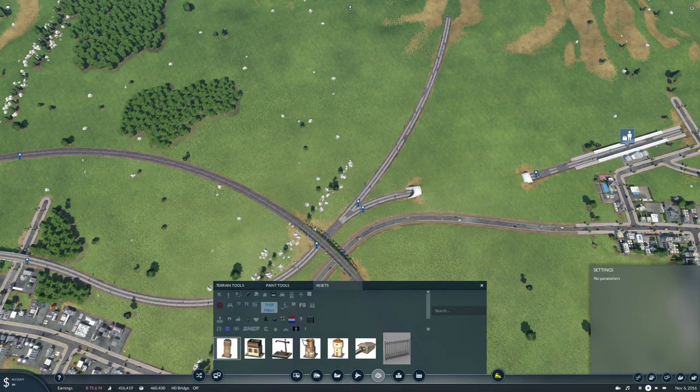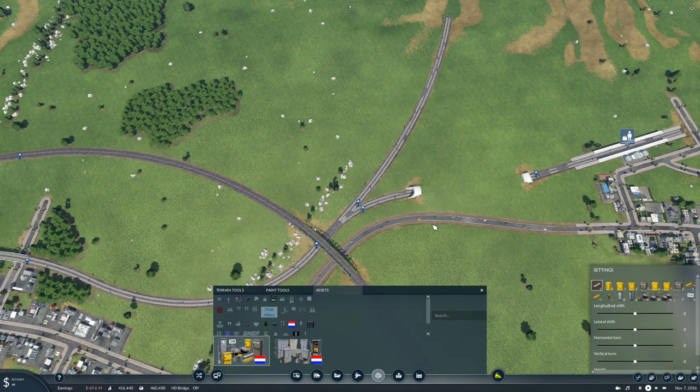Assets. Is it this one? No. I've got to remember which one it is. Is it that one? Yes, this one.